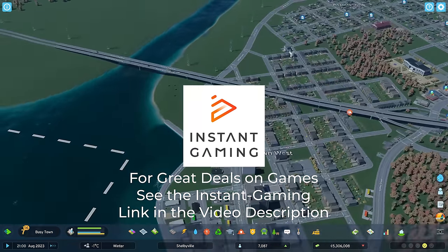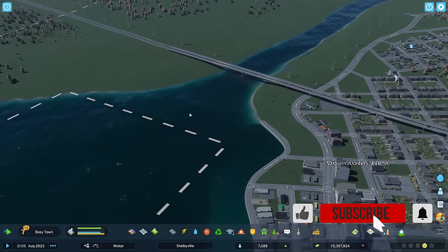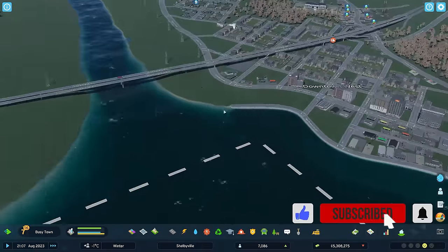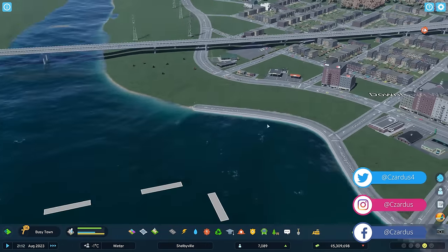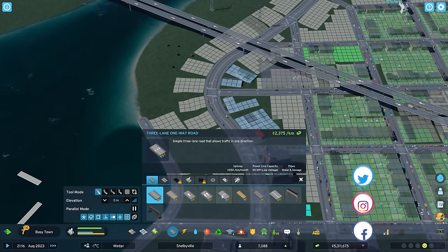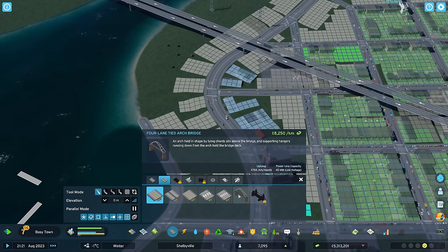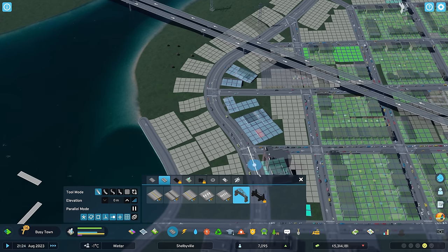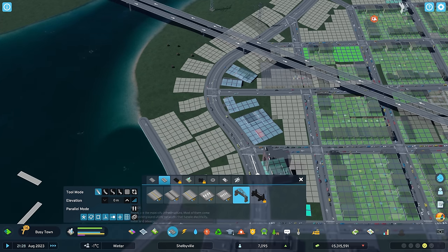Let's go ahead and unpause so we can just see a lot going on here. First I am going to extend — well, we'll extend the quay a little bit. Actually, let's get the historic bridge in. So the bridges, if we come over here, we have a few different bridges. We have the four lane tiered arch bridge, or we could do a grand bridge. I think maybe let's do the grand bridge.